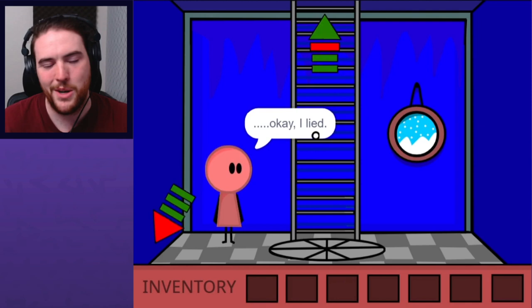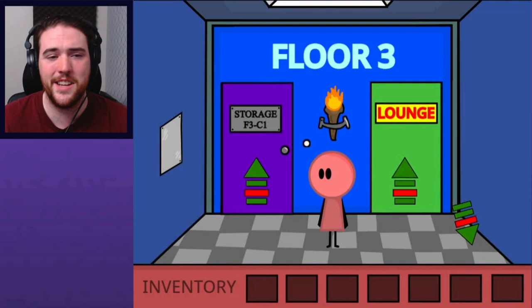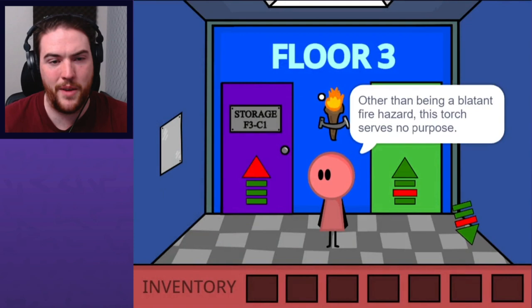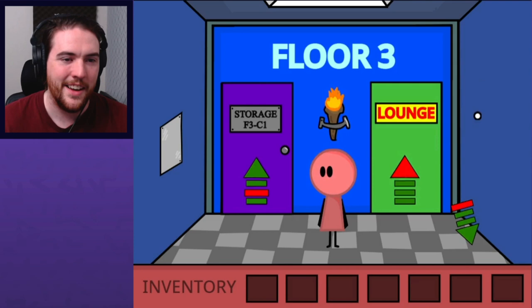That metal cover is blocking my way to the second floor — it's probably a way to move it. Considering I've made it this far, it's not a bad assumption. Other than being a blatant fire hazard, this torch serves no purpose — there's already ceiling lights, so it can't be for a light source. Maybe it's secretly a lever, or just to roast marshmallows on — in case you have a handful of unroasted marshmallows and need to make s'mores.